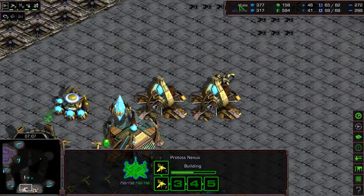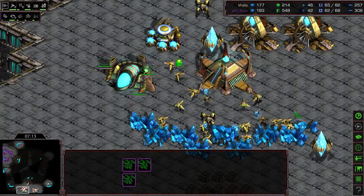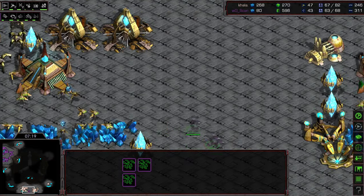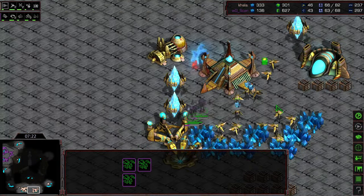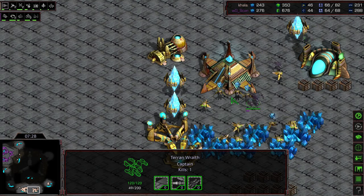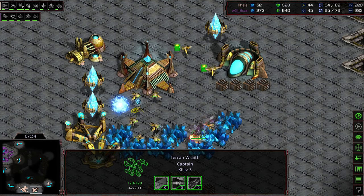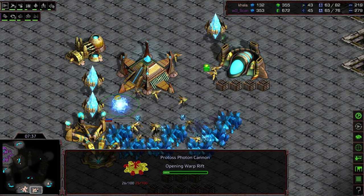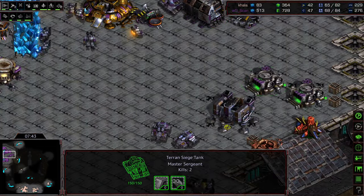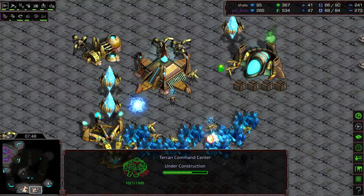As a result, Kala is going to end up losing some probes — we'll see how many. So first of all his proxy tech failed, and second of all he's going to end up losing additional units. That observer is going to take forever to get down here to deal with these cloaked wraiths. Also when they run out of energy they can probably just pop down to the bottom right-hand corner and get all that scouting information. A photon cannon trying to warp in — that's more resources Kala really didn't want to spend on defense. Meanwhile inside Scan's space, he's going to go ahead and get an additional Command Center and get further ahead economically.